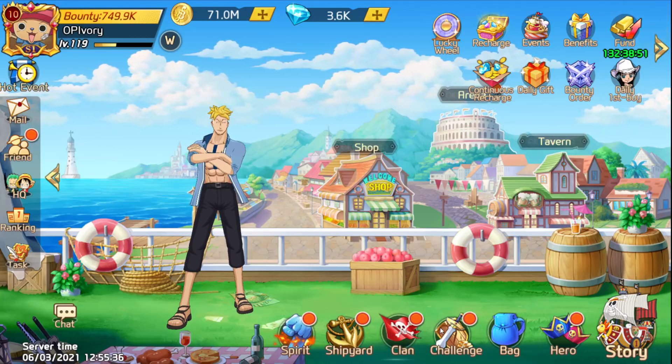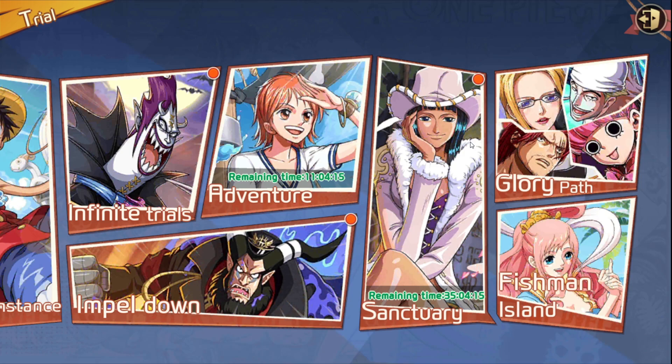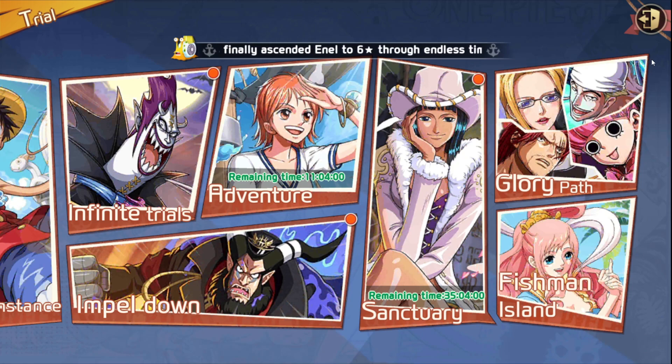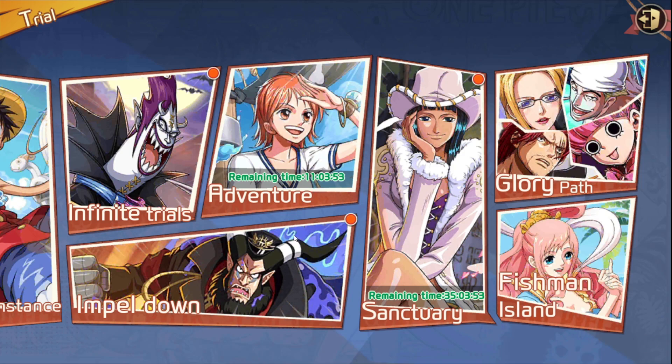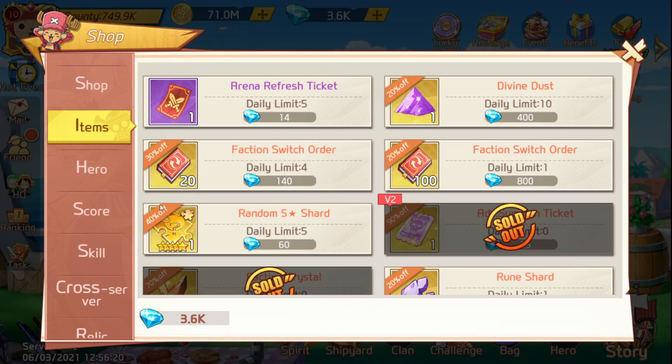If you don't have much time as a free-to-play, the best daily to do out of everything is adventure. Adventure gives the most rewards and free five-star shards. Sanctuary isn't necessary — it usually requires spending gems or belly to buy rewards, and sometimes it's hard to pass floors and you get stuck with no rewards at all. If you can play at least once a day, focus on adventure, especially since you're playing with no skips.